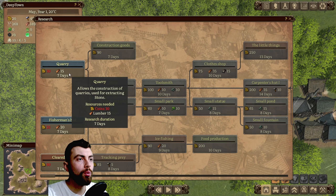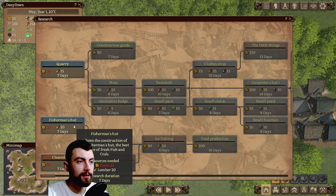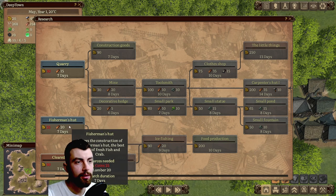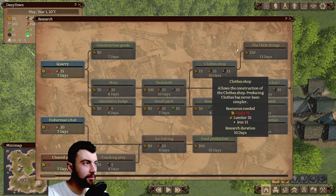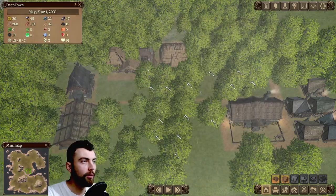We can research a quarry — allows the construction of quarries used for extracting stone. We can research a fisherman's hut — allows construction of the fisherman's hut, the best source of fresh fish and crab. And we also have cleared path, which looks like an upgrade — increased herbalist hut efficiency if nearer gatherer's shelters, plus 20%.